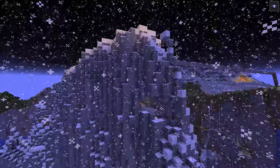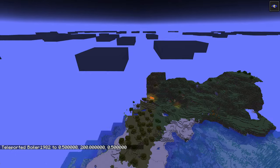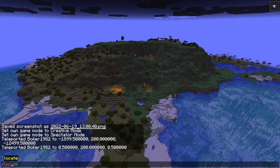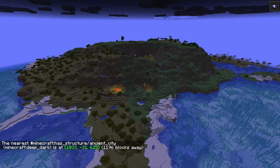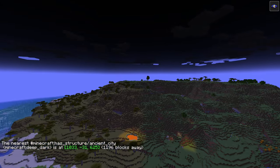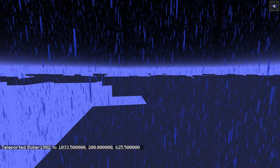Let's see if we go back to spawn and check how close the nearest new biomes are. Locate biome — ancient city — let's see where that is. It's actually not that far away: 1000 blocks in one direction and 625 in another. Do I want to go there and generate that area? Actually, let's go there and check it out. TP to 1033 — let's go above ground and see.